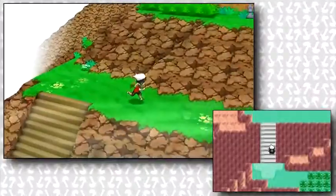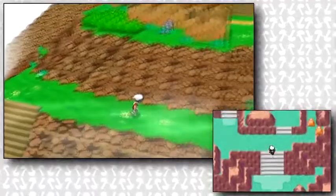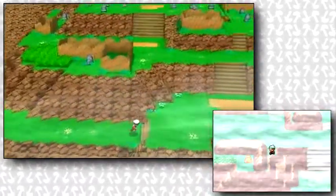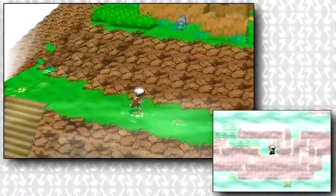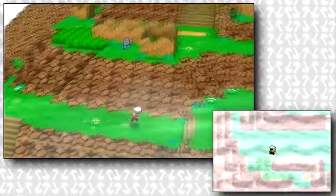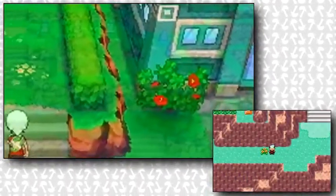Following that, we see the player on Mount Pyre, which actually retains most of its original layout, but that 3D pan over is just beautiful. Take in how amazing this looks, and then imagine Sky Pillar — just imagine entering Sky Pillar and the camera just tilting up to the top. This area actually seems like a fitting place for a Mega Stone like the Sablenite.